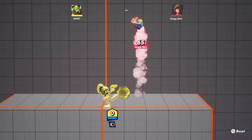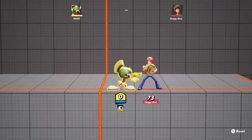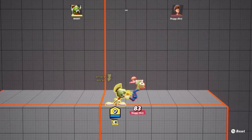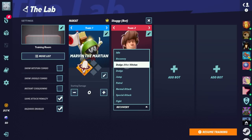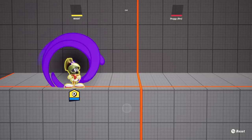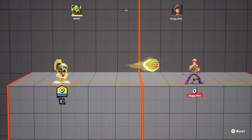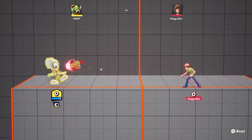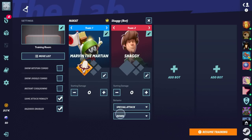Neutral attack is basically his bubble. If you hold it, it actually becomes a hitbox, and if you tap it it's still a hitbox too. Now you can see the little box under him. If Shaggy throws a sandwich and we do the neutral attack, our slowly moving bubble will actually just keep charging forward. It protects us from projectiles but also allows us to control them — it takes possession of the enemy's projectile.